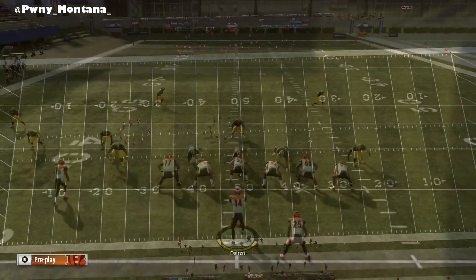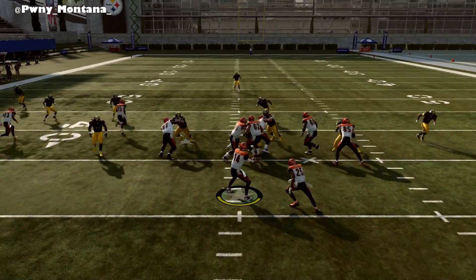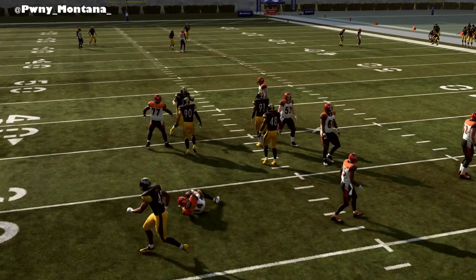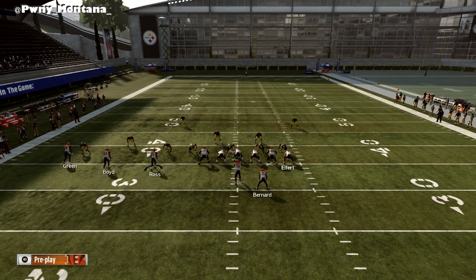The play we're going to be looking at is PA Crossers. It's in most tight end formations — specifically Trips tight end — and this one is perfect. This is in the Bengals playbook. The John Ross route is the inside route right here. You want your fastest guy in this position. For the Bengals playbook, this is Trips tight end offset, and John Ross is at the number two receiver spot.